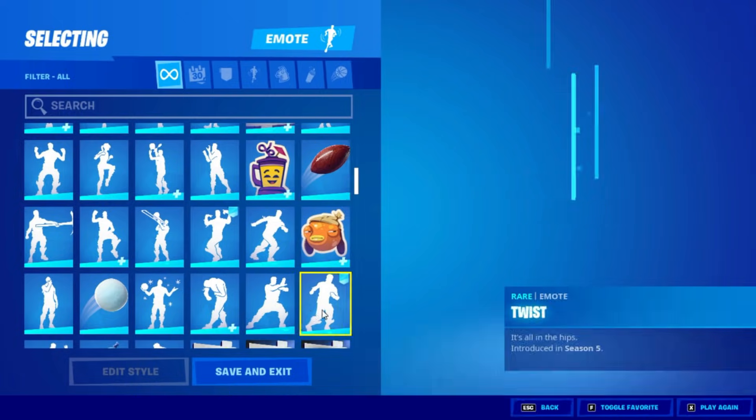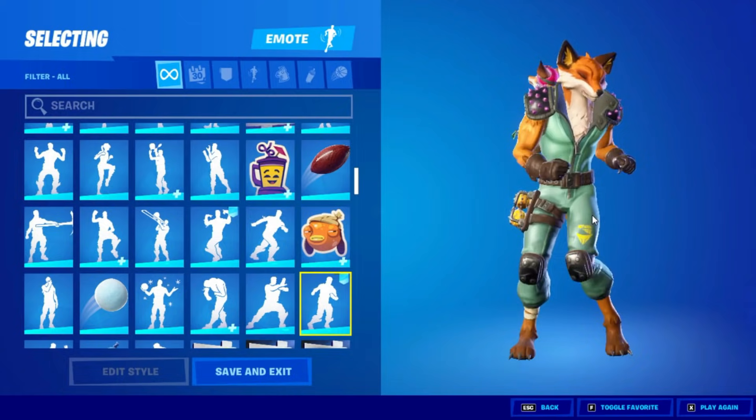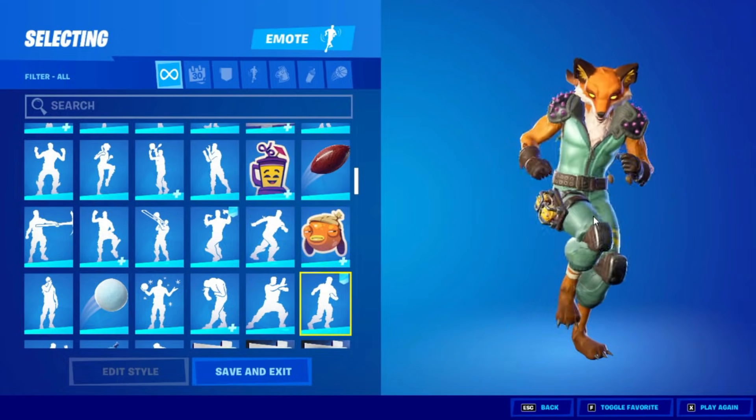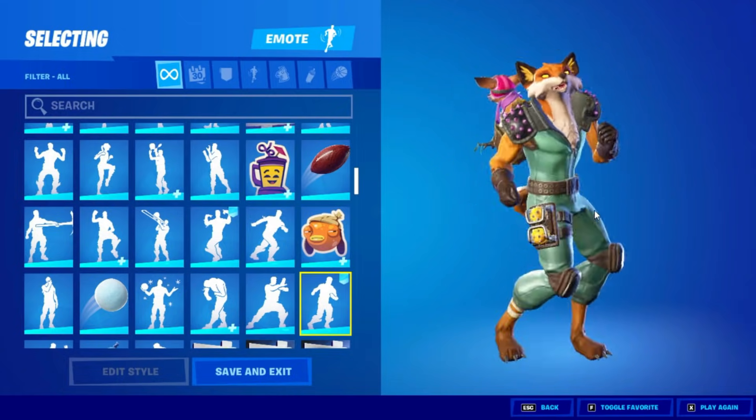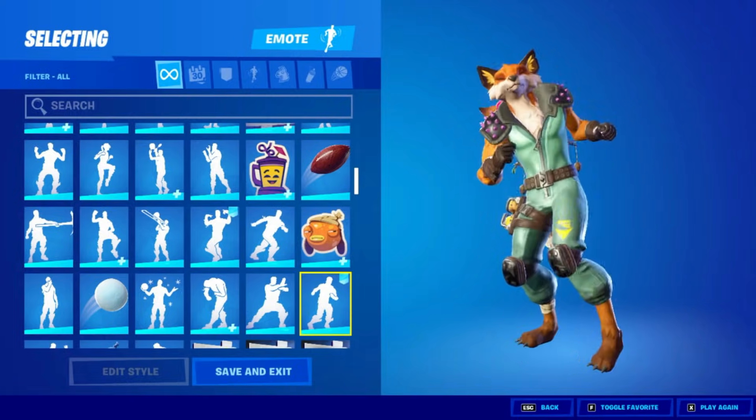After that, go into Locker again, go into Emotes, and do the same emote you did in Play. I did Twist, so I'm going to do Twist again. Just let it play for 10 to 15 seconds and you'll be good to go. I just love this emote — it's literally amazing.